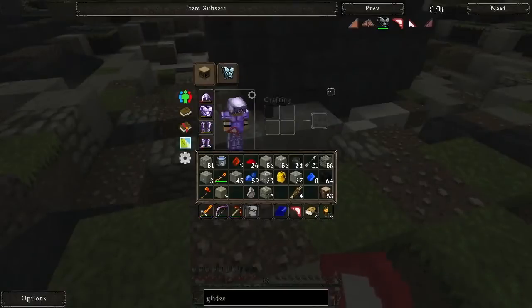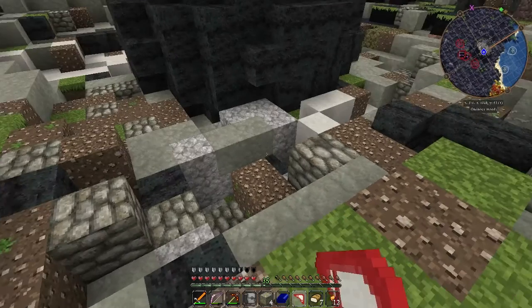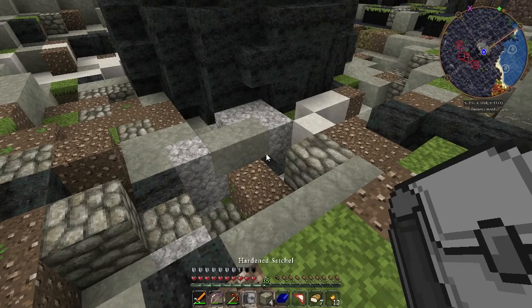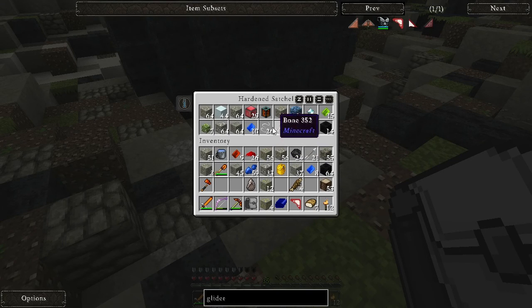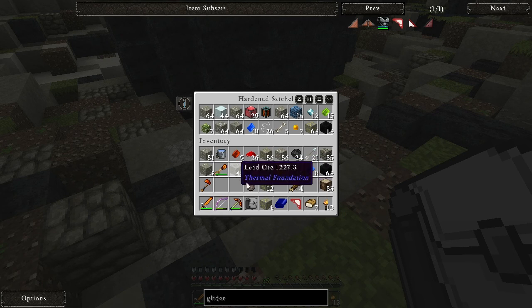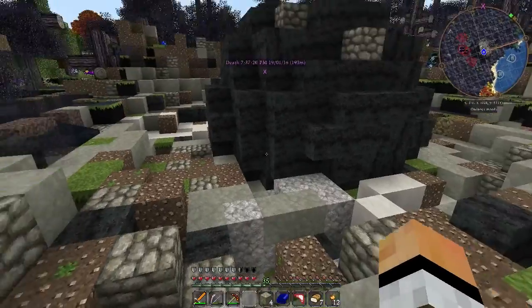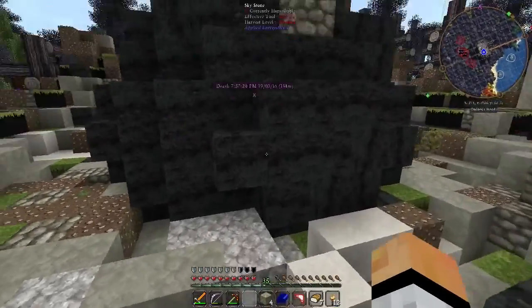Just coming back from my mining trip - I actually got quite a bit of materials. I'm most happy that I've got a stack and a bit of gold, because I literally ran out of gold. On this expedition I also got myself a golden bag of holding, and I got 12 diamonds as well which is really nice. Filled up my lava tank as well, which is pretty nice. And I came across something while I was heading back - let's go check it out, hopefully there will be some goodies.